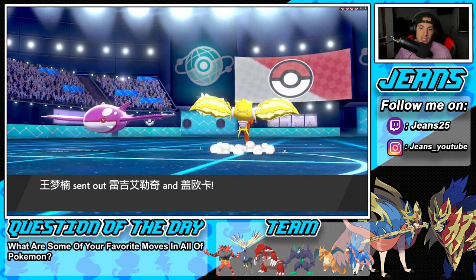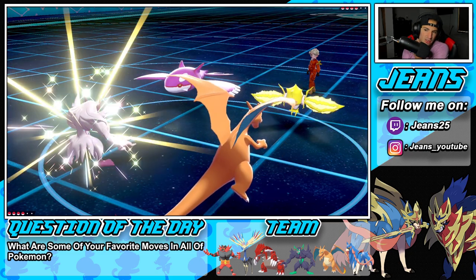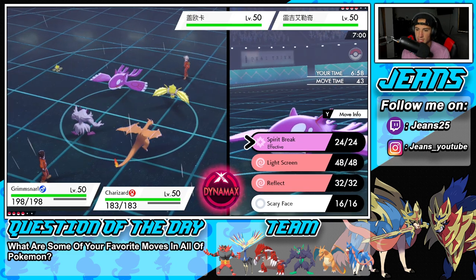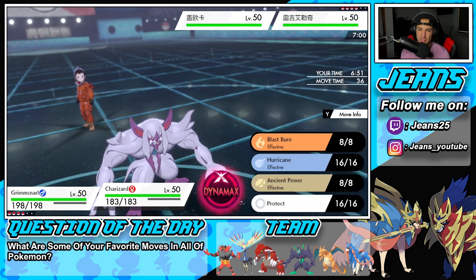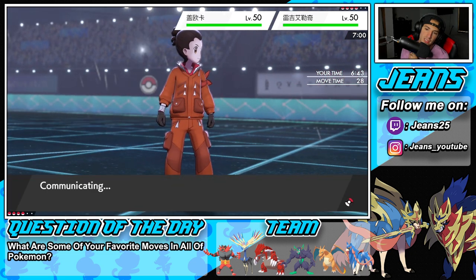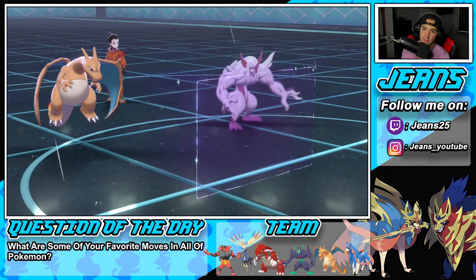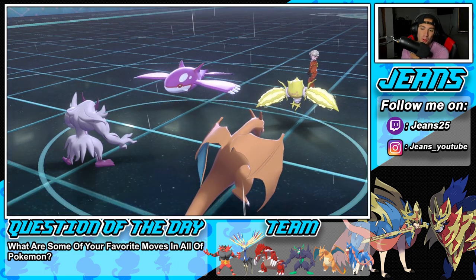He's going to end up leading Kyogre and Regileleki, which I don't really like. I could set up a Light Screen here all day, but I could hard swap the Charizard into Groudon. I could just protect this turn and block this Max Lightning from coming in and proc the policy at the same time — that sounds really good. Light Screen, proc policy for Charizard. He's going to Dynamax Regileleki all day, right? No Dynamax comes out from him, so I'm cool with that. I'll set up this Light Screen, and then start to Scary Face a Pokemon.